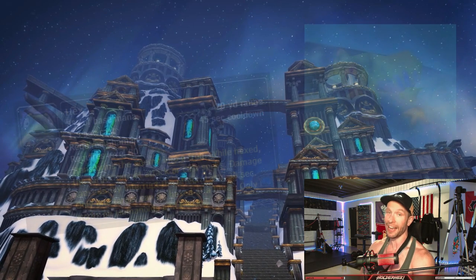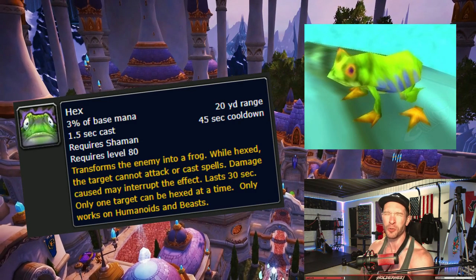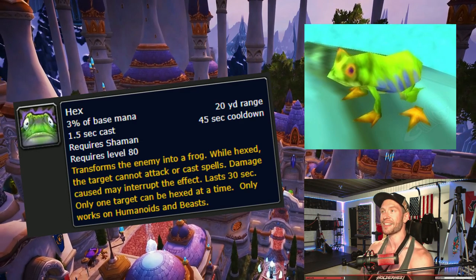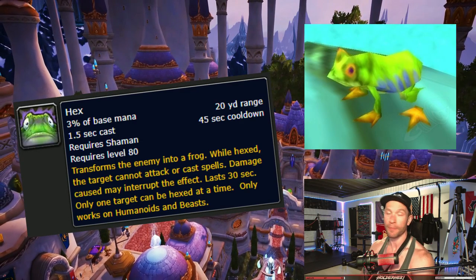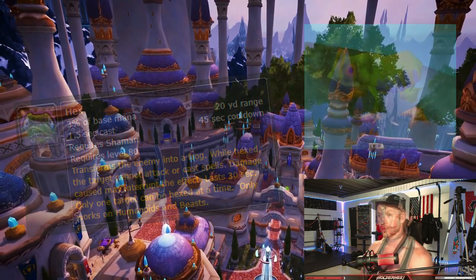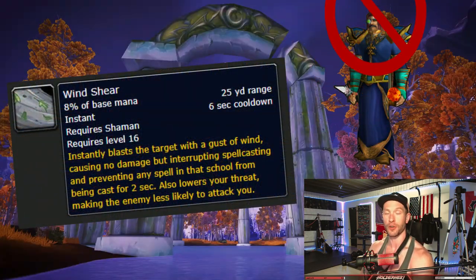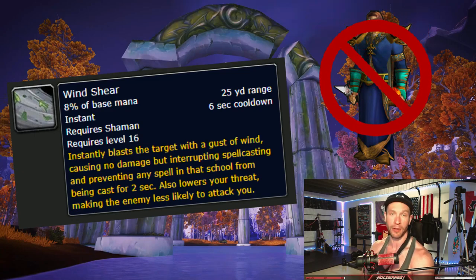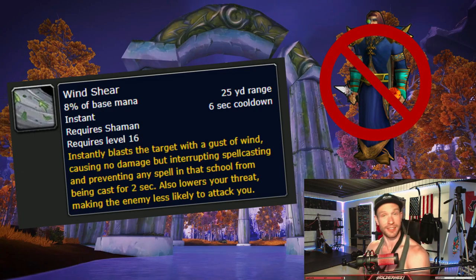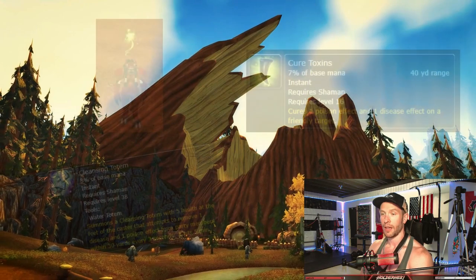Moving on, we have Hex. Hex is our first super hard CC - it's basically better than Sheep because you can hit them. And we should have had it two expansions ago. Windshear is the replacement kick. They took the kick off of Earthshock and gave us a whole new spell. The best part about Windshear is it isn't tied to Earthshock anymore, meaning you can use your shocks for whatever you want. And it's also off the GCD, so all in all, massive improvement.